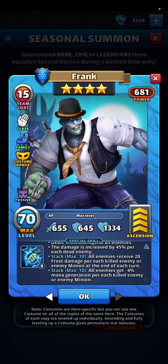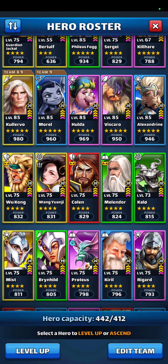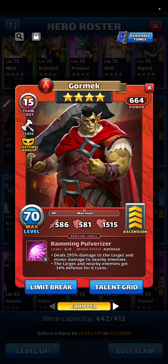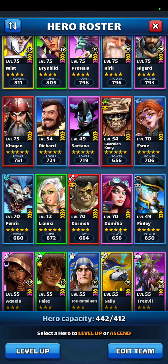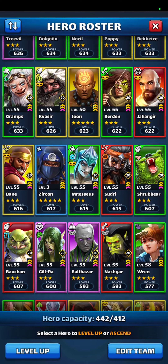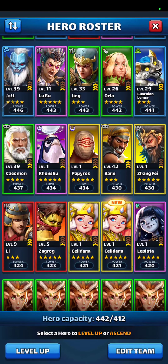So he becomes the anti-minion — not the best anti-minion out there, but not bad to add him. You also have Costume Gormick, who is anti-minion in red, because he destroys minions and all allies recover HP for each destroyed minion. So now you can have a four-star red anti-minion, and with Frank a blue anti-minion. Although there is a Captain of Diamonds who is also a blue four-star anti-minion, you can take two blue ones — why not?